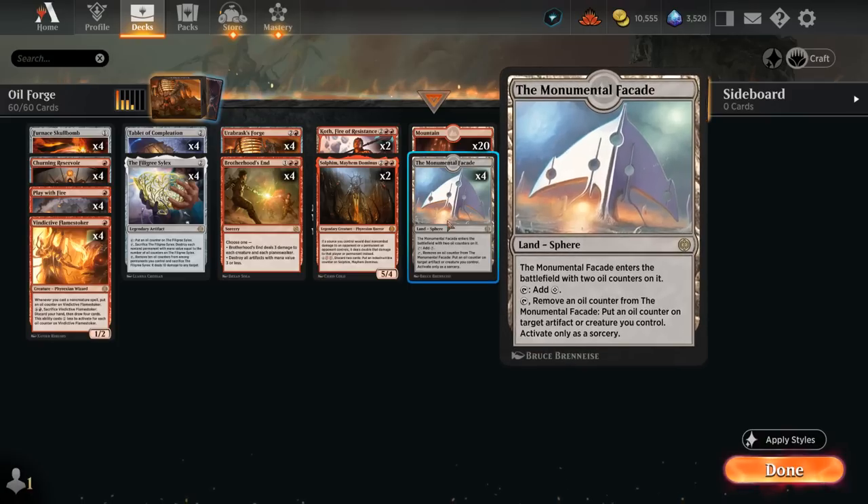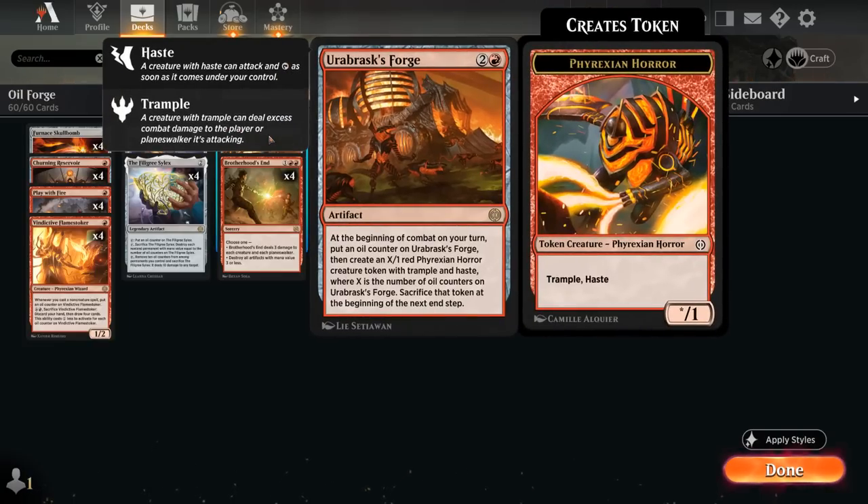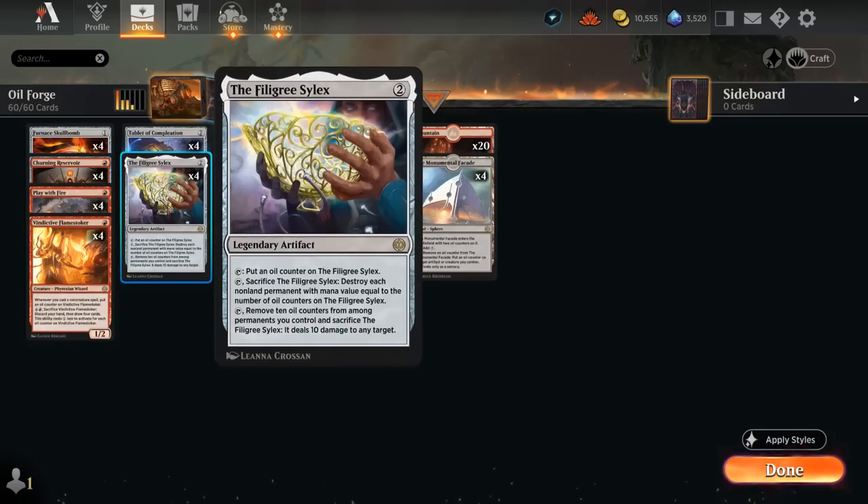Another very useful land in our mana base is Monumental Facade, which enters with two oil counters, makes colorless mana, and lets us tap and remove an oil counter from it to move that counter to an artifact or creature we control. This is very useful for adding counters to the Forge so we immediately start growing the Horror tokens, or for adding an extra counter to Silex to blow up larger permanents ahead of schedule.